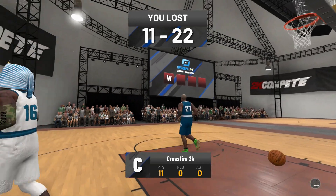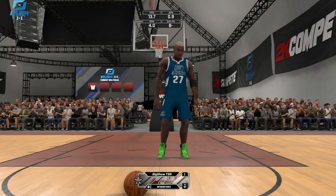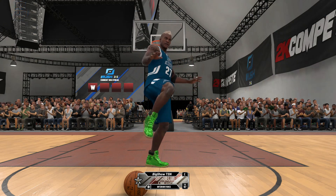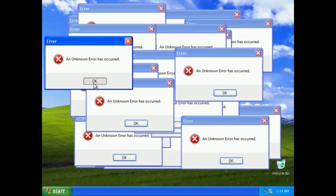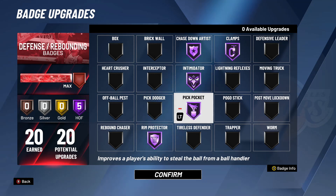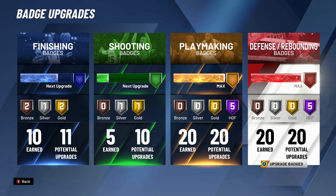I had to go for it — I'll just spam X and try to chase down. GG I guess. I realized I had Pickpocket off, so now I've got five Hall of Fame badges: Chase Down, Clamps, Intimidator, Pickpocket and Rim Protector. Hopefully I'm not missing anything — hopefully that helps me. Everything else will remain the same.